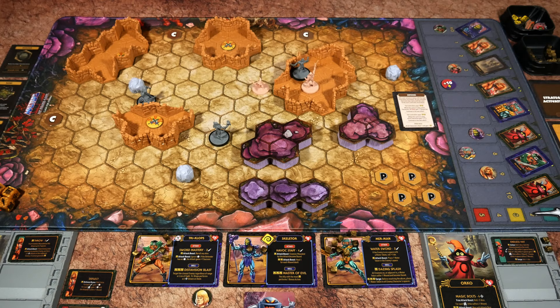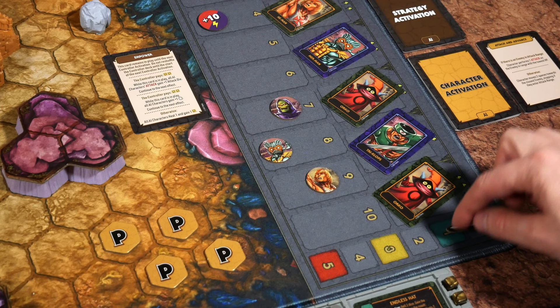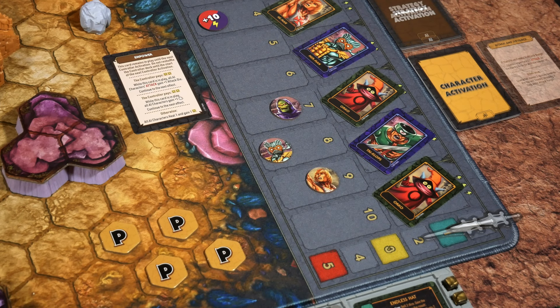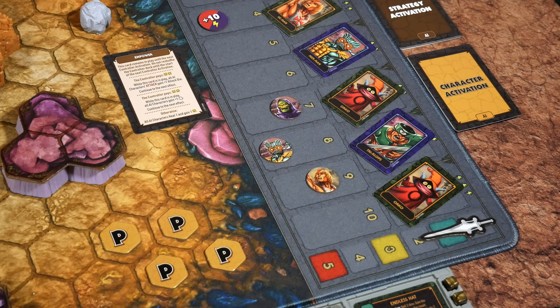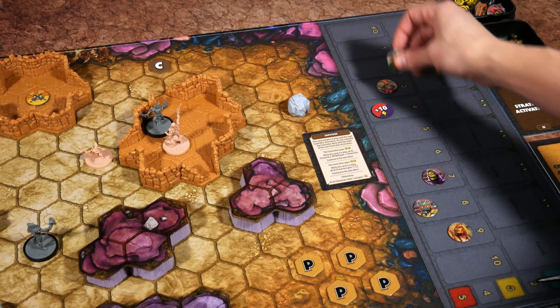I have one correction from the prior video: every time you gain a skill as a result of the escalation track moving up to a colored spot, you should not only select a skill but also gain a power at that time. We ended Part 1 at the end of a round, so starting a new round we need to shuffle the character activation deck, as well as the strategy activation decks. Also, when Triclops came back into the fray, you need to send the character HP token back to its starting health.